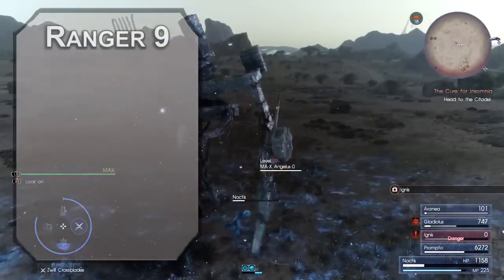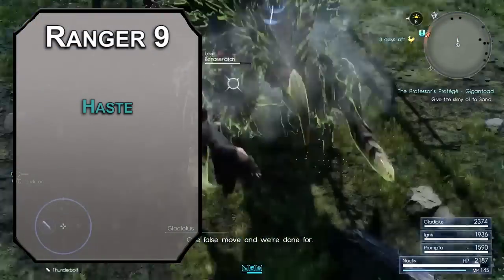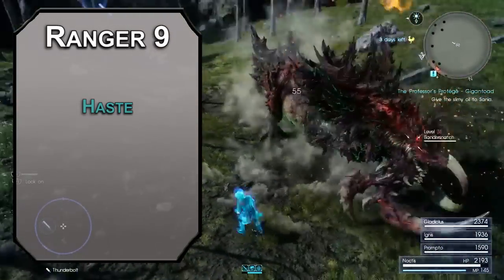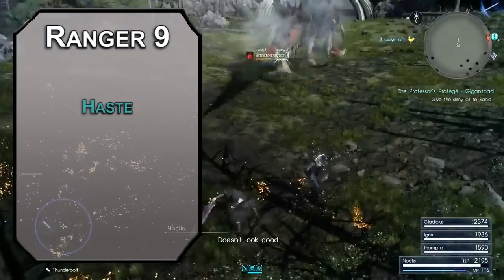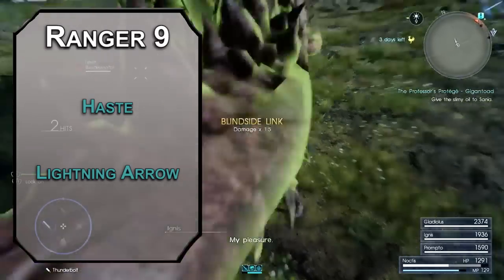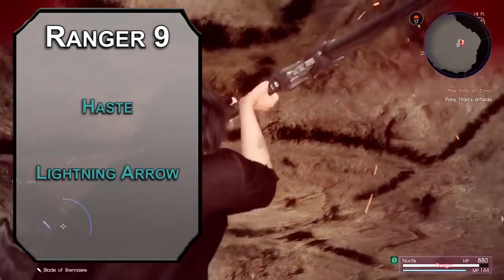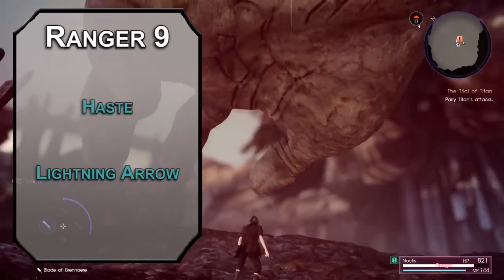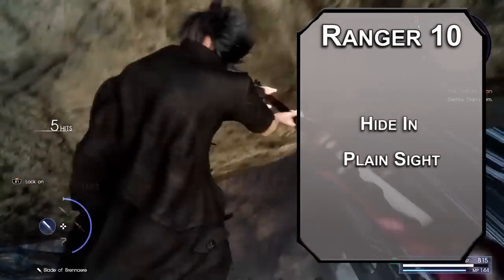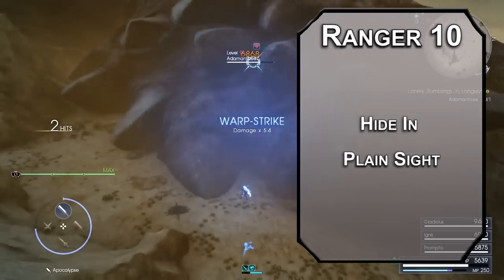Ninth level rangers get third level spells. As a horizon walker, you get haste, which gives your target plus 2 to their AC, advantage on dex saves, double movement speed, and an extra action per round for one minute. Keep in mind when this ends, you can't take actions or reactions for one round. For your spell of choice, grab lightning arrow — a bonus action that turns a piece of ammunition into a bolt of lightning. It deals 4d8 lightning damage on a hit, or half on a miss. Additionally, whether you hit or miss, creatures within 10 feet make a dexterity save of 8 plus your wisdom modifier and proficiency bonus; failing deals 2d8 lightning damage, or half on a success. Tenth level rangers can hide in plain sight — if you take the hide action and don't move on your turn, enemies have a negative 10 to their perception checks to see you. Great for hunting prey and taking down enemies before they spot you.